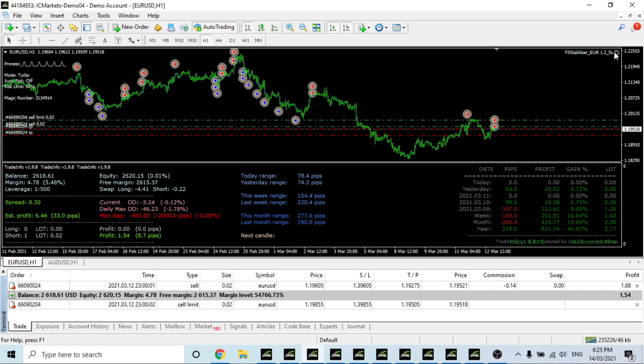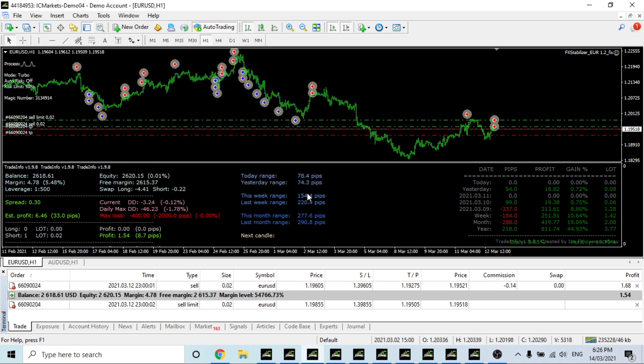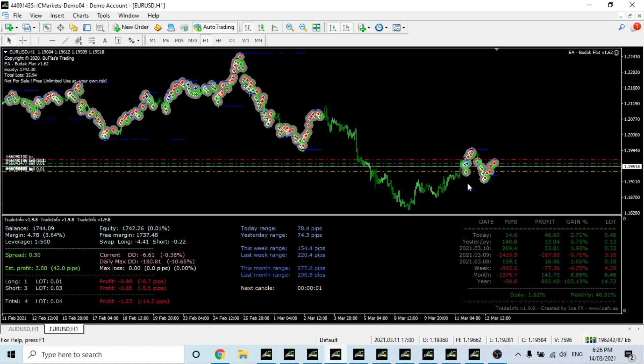FX Stabilizer — the settings are: Turbo Auto set to false, risk limit 50, starting lot size 0.02, mini lot set to false, and the stop set to 20 points. It's currently in 1.54 dollars profit. We've got a bit of commission and no swap yet, but that'll probably get added over the weekend. It has a sell on Euro/USD which will probably come down — we'll see. Really impressed with how it's been trading.